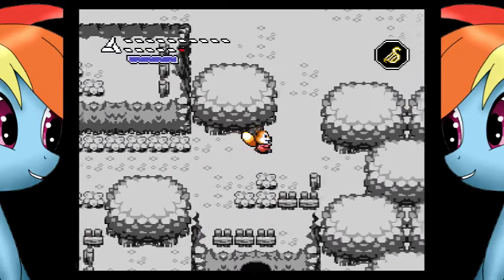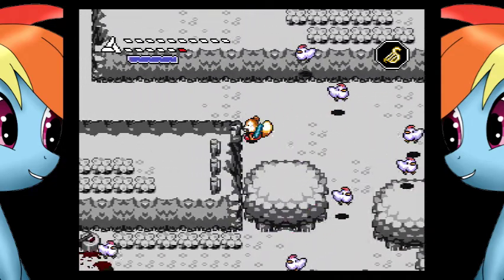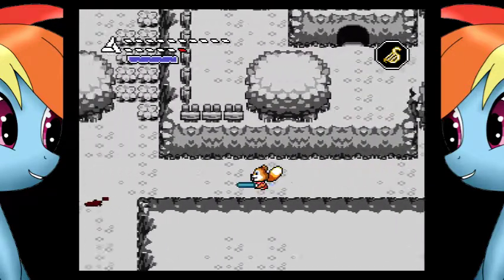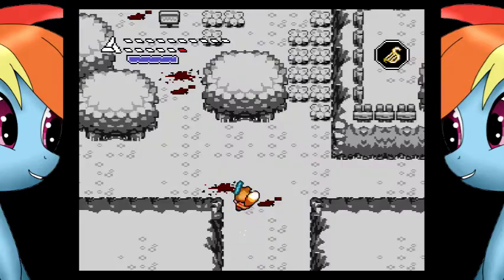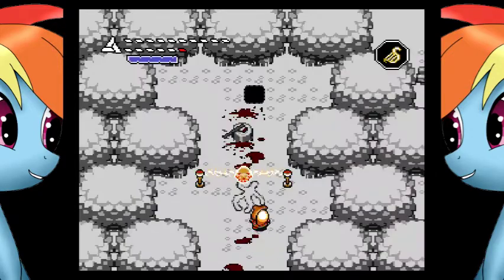Now we're going to go a different path in the Lost Woods — we're going to go to Ganon's Hideout. All you want to do is head up, left, then down, then take it to the right. Head up, take one more left, then head down and up respectively. Ta-da! You've made it to Ganon's Lair, the final boss. So get your Fire Mushroom ready.